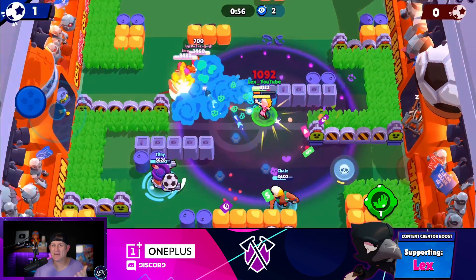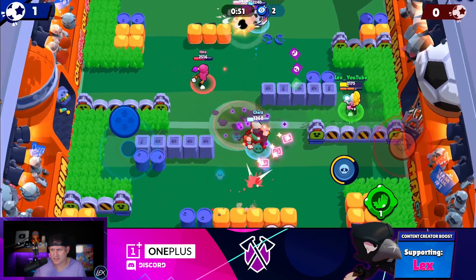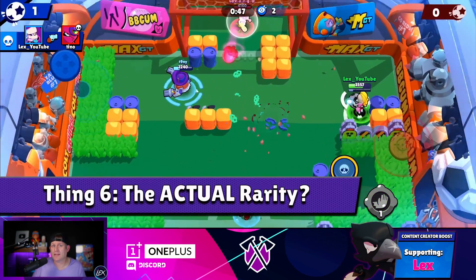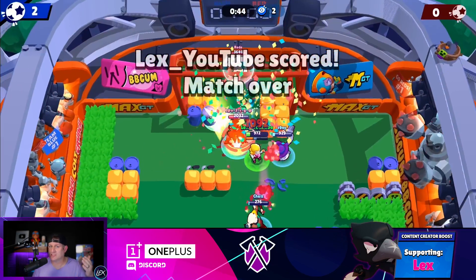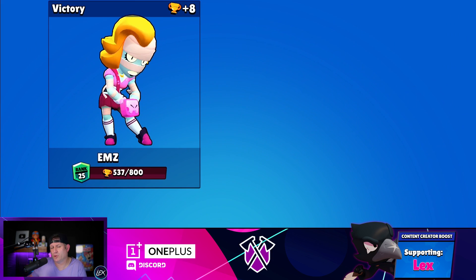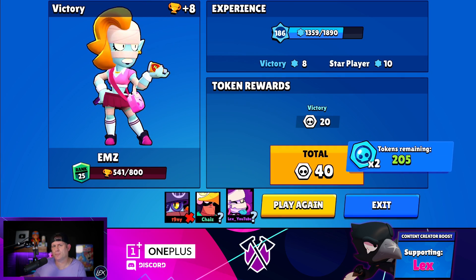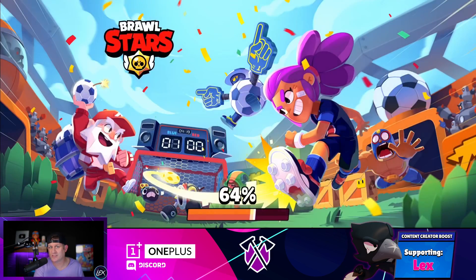So there you have it — clear as mud, right? Is it a Legendary, an Epic, a Rare, or is it actually a Chromatic? Well, on the stat sheet of the Brawler, it is actually labeled Chromatic. It will say Chromatic Brawler on the stat sheet — that is its rarity. Its chance of pulling from a box just varies from season to season: the further removed it gets from being released, the better chance you have of grabbing it out of a Brawl Box.